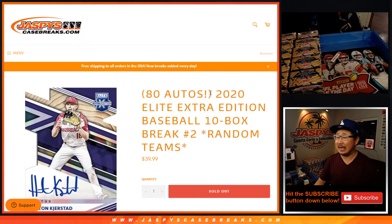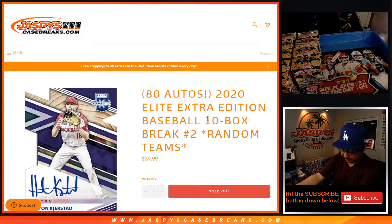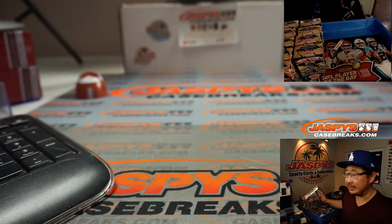Hi everyone, Joe for jazpyscasebreaks.com coming at you with 2020 Elite Extra Edition Baseball by Panini — 10-box random team break number two. You can see on the top camera right there, we marked all of these boxes with X's so you know they're all from the same case.